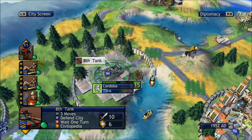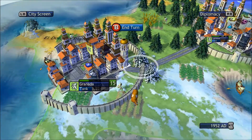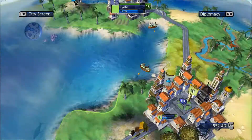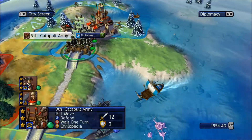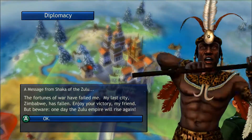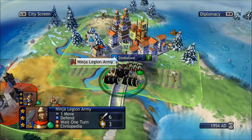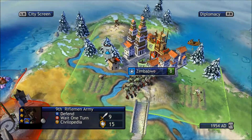Zulu are still putting up a fight. Oh, there we go — I've taken out the game and we have took over another city. Domination just needs two more cities and we've taken it.